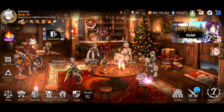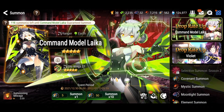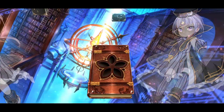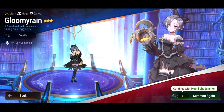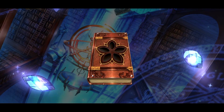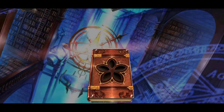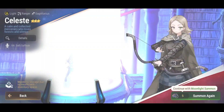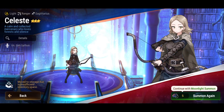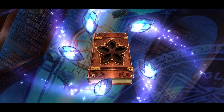Let's move on to account number three — six summons here. A lot of moonlight heroes are very strong, and if they're not so strong they get buffed and a lot of times become pretty strong or even meta. Almost done here — no purple shine on account one and zero purple shine on account number three. Let's move on to account number four.